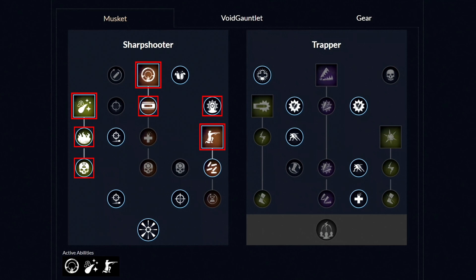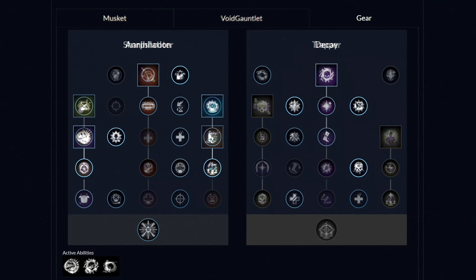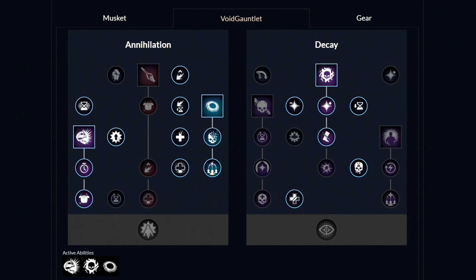You want to get your dexterity to 300, and then start putting points in intelligence. Around level 60, you should have 300 dexterity and 150 intelligence. As this is a full glass cannon build, you want to go with the light category. The best gear setup is to have a medium chest piece and then the rest light armor.